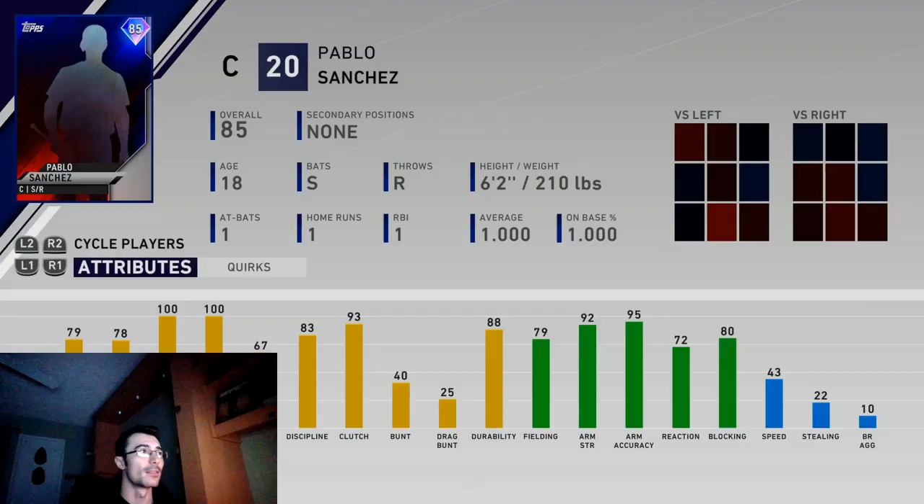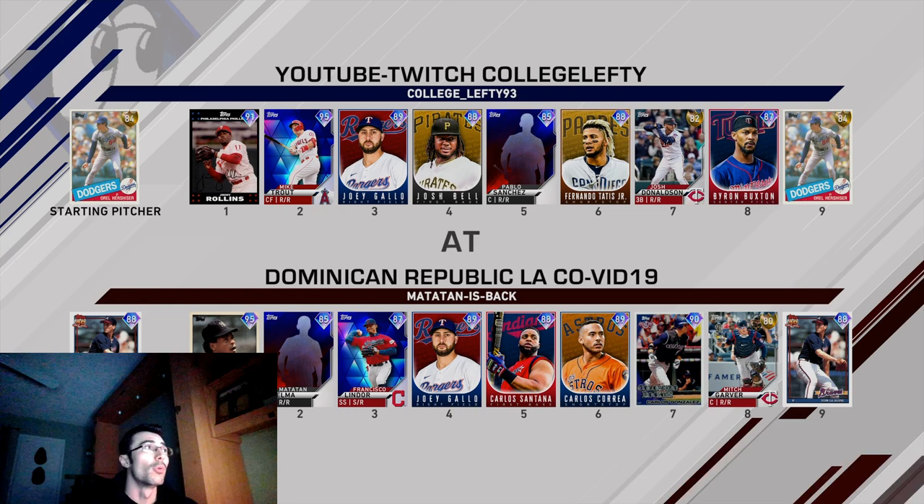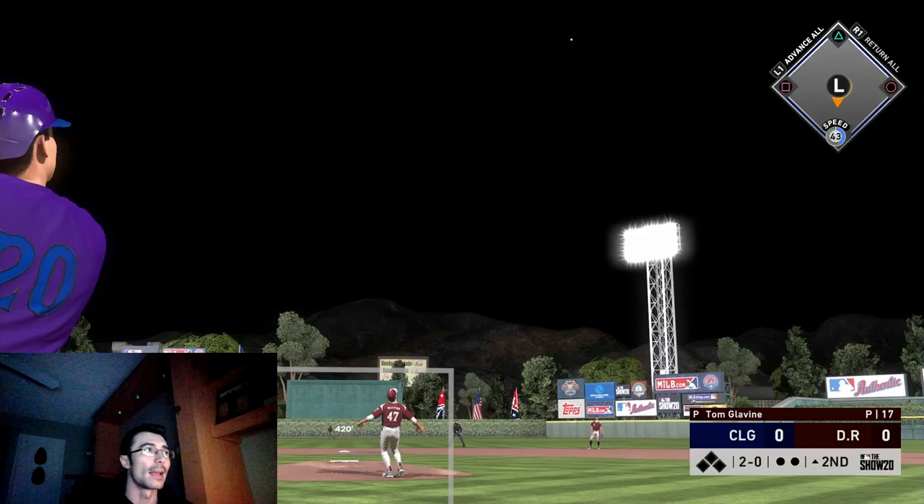This card seemed to be really good. I also recently unlocked the 85 diamond created player at the catcher position and decided to go with the power-focused build. If you checked out the last video you saw that. So we're going to be making a debut with Pablo Sanchez, the 85 overall created player. The lineup is kind of the same. I also wanted to try out Josh Donaldson at third base simply because he does have that solid reaction.